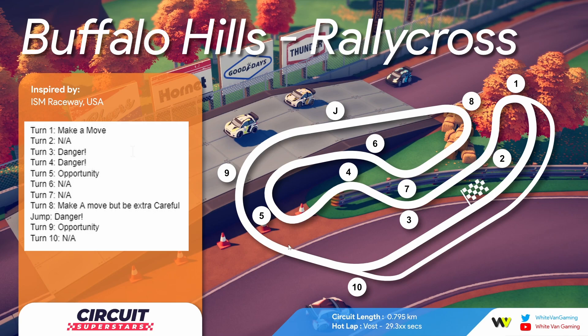Turn nine is a straight-up opportunity corner. It's a pretty tricky turn so you may get a lot of passes there — people will go wide. You could maybe make a move in the middle of the turn, but only if someone already made a mistake, which makes it an opportunity corner. Turn ten — nothing special, you can go side by side. It's just a sweeping turn onto the straight.